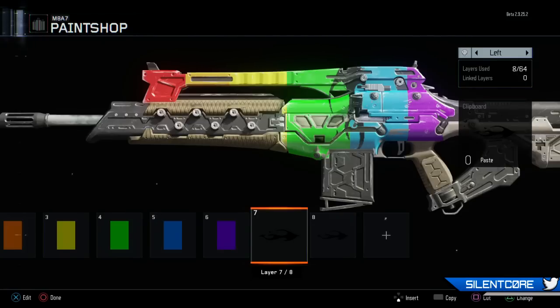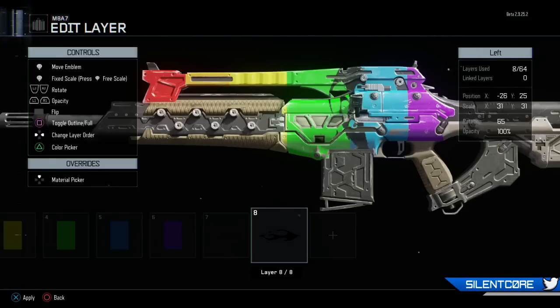To do the camo part I added a load of flame decals and placed them over the seams of each colour, just to make it look like it's fading into each different colour. As you'll see, it's starting to look pretty nice. This isn't the sort of camo you'd want to take into a real war since it won't hide you very well, but it looks pretty awesome and I'm sure a lot of people in-game are going to be checking out your gun.